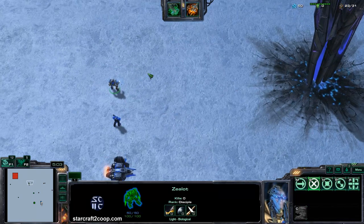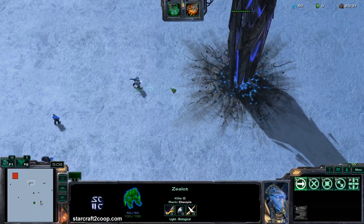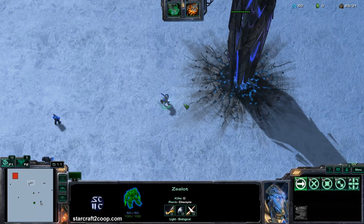The first kind of attack is the melee attack, which is probably the least interesting one. As you'd expect, when I get the Zealot and tell it to attack the Void Sliver, it'll walk up to the Void Sliver and start to deal damage.